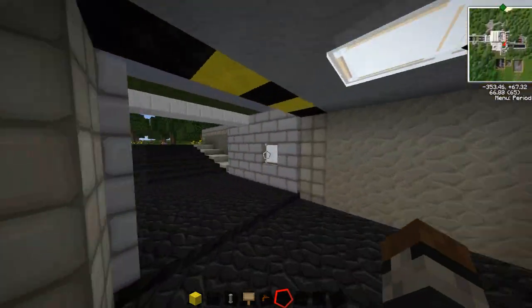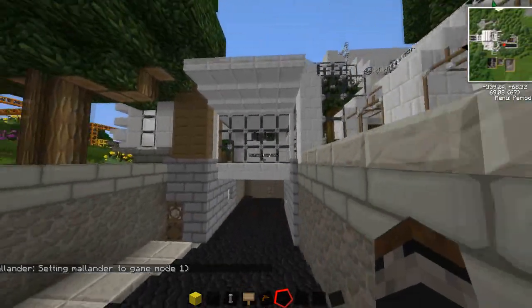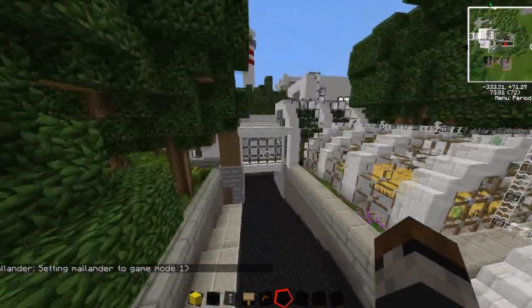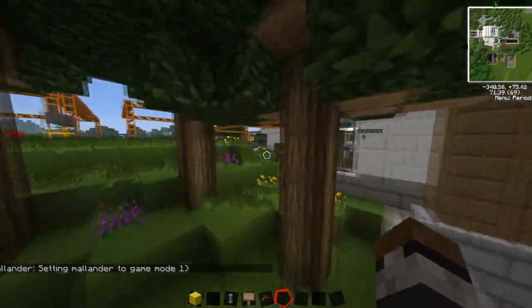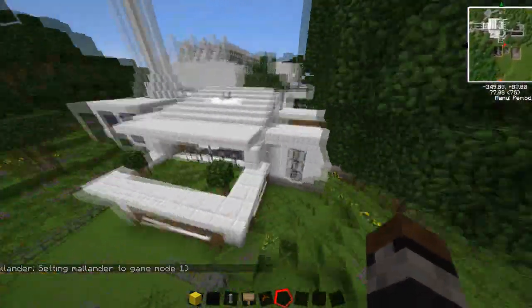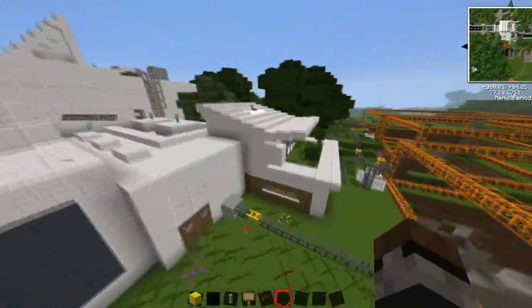We escape immediately through this tunnel - let's go through and see where it takes us. We come out here - this is a kind of modern addition I made. This is my house in the build and here it is from the outside.